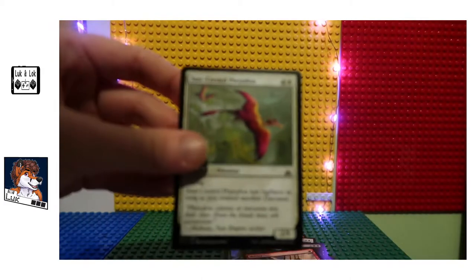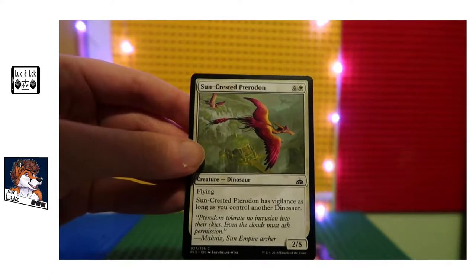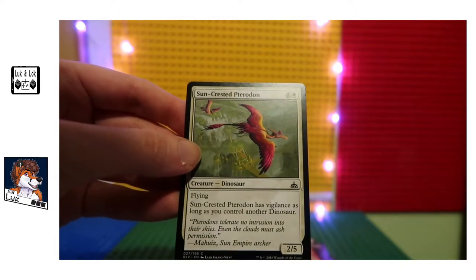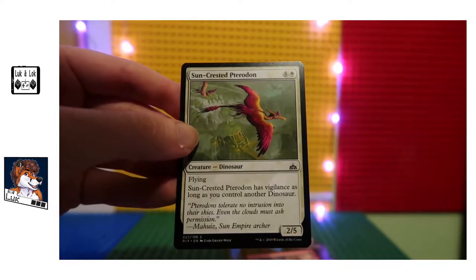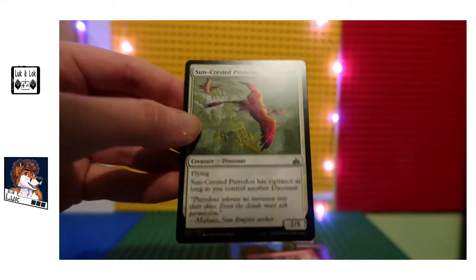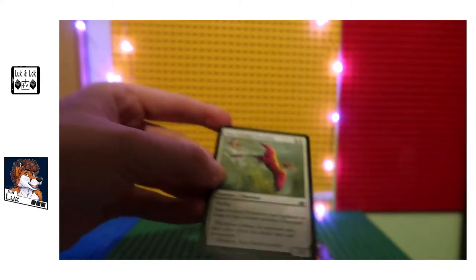Sun-crested Pterodon — dinosaurs, yay! Always a pretty dinosaur with feathers. Flying — Sun-crested Pterodon has vigilance as long as you control another dinosaur. I don't have any more dinosaurs, but it's pretty neat as well and you can use it in pauper. And it's a two-five — oh, that's very appealing!